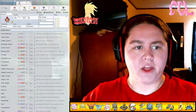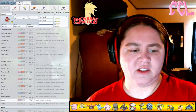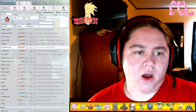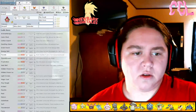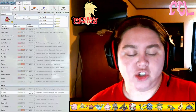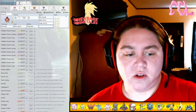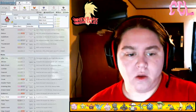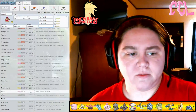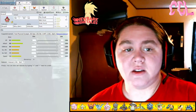And then Belly Drum. We could easily have Facade if we wanted, but it also gets Drain Punch, so that's coverage for us. We could run Toxic on it as well. And it's a fast physical sweeper.